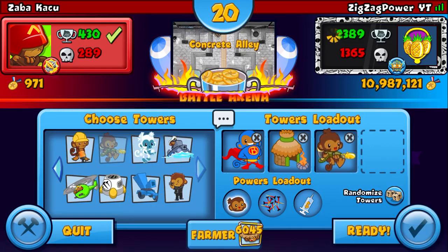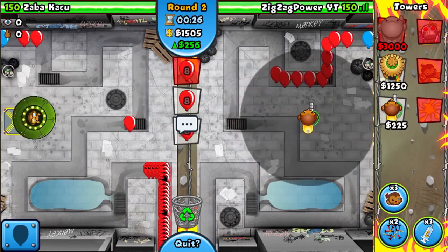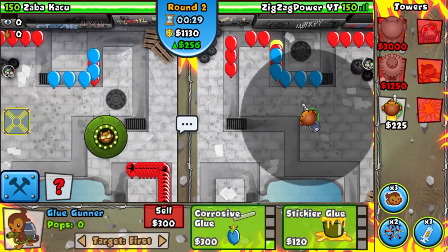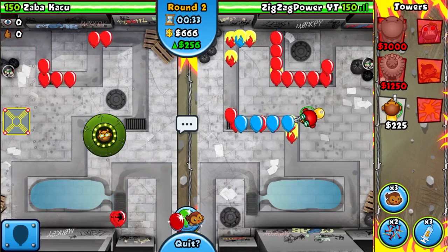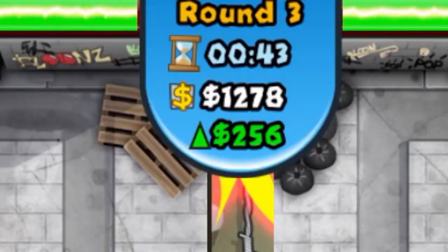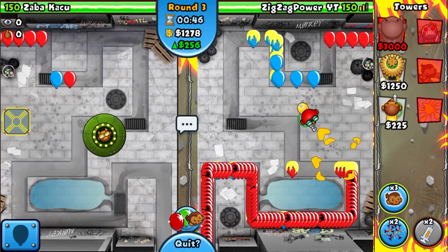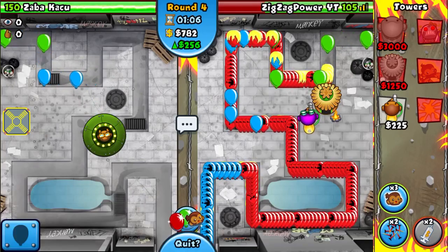Yeah, we'll be trying out the most overpowered strategy in this game, and that's Super Monkey Farm Glue. We'll be sending him some eco and placing our glue because glue's actually better than Super Monkey. You might not know this, but you have to upgrade to a 1-3 — that's like the best upgrade. As you can see, we're completely destroying those bloons, but we had 1,278 bucks on round three.